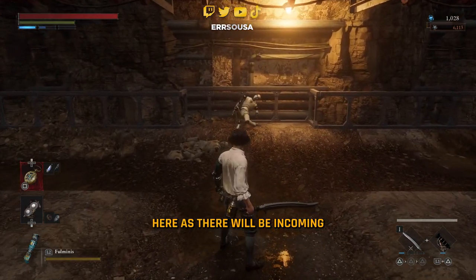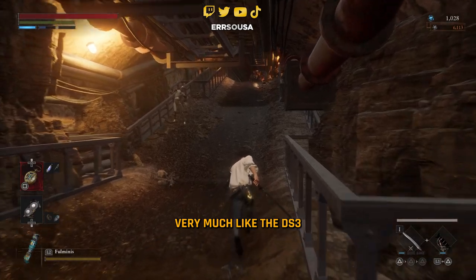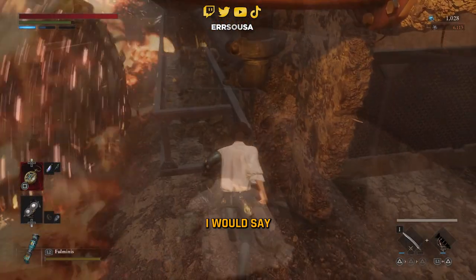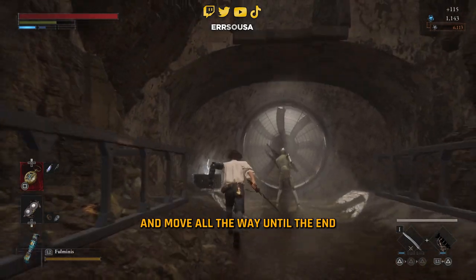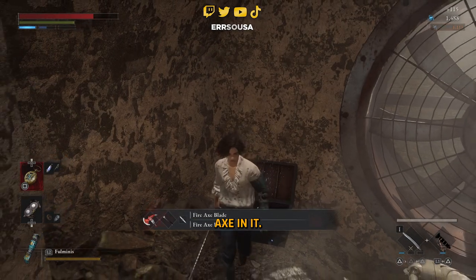Now watch out here as there will be incoming fire boulders your way, very much like the DS3 Skeleton Ball I would say. Take your time by hiding in the small alcoves and avoiding the enemies, and move all the way until the end until you find the chest with the Fire Axe in it.